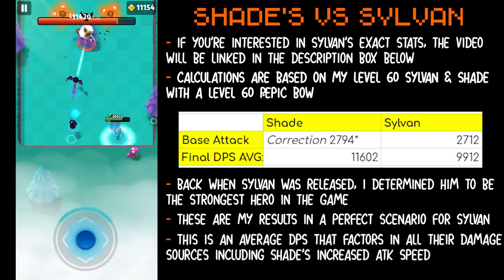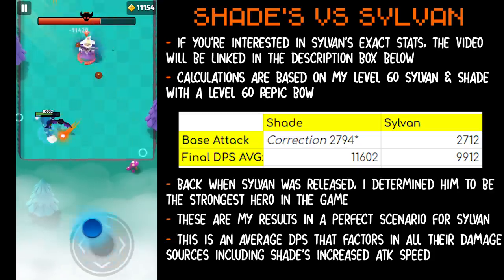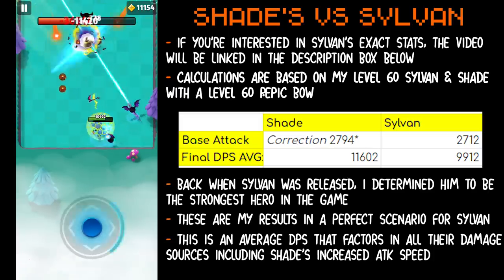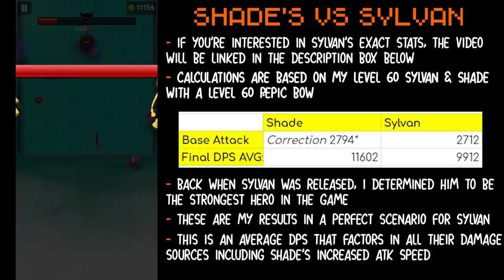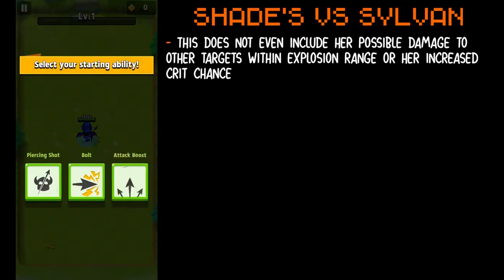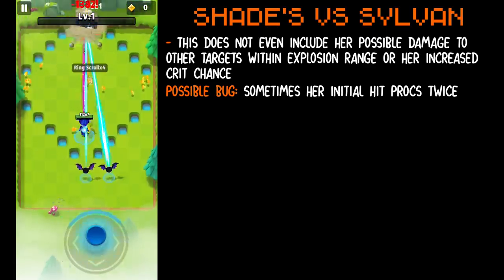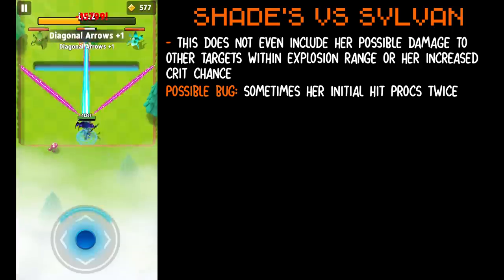Remember, these are just averages including all factors in determining damage per second. I calculated this by taking the base damage with attack speed and adding together the shadow self damage plus the skill tick and explosion damage, including the increased attack speed of her shadow self — all with the epic bow, so numbers would differ with a different weapon. That's a massive difference in DPS between Sylvan and Shade, crowning Shade the strongest hero damage-wise. This does not include her possible explosion damage to surrounding targets or her 5% crit chance. She also may have a glitch where sometimes — not all the time — her initial dark touch shot procs twice, though I don't think this is intentional.